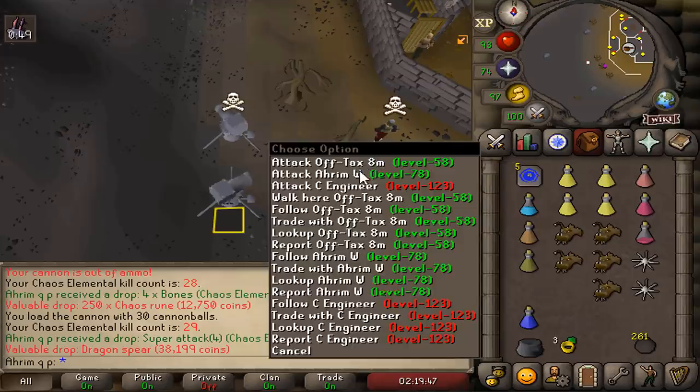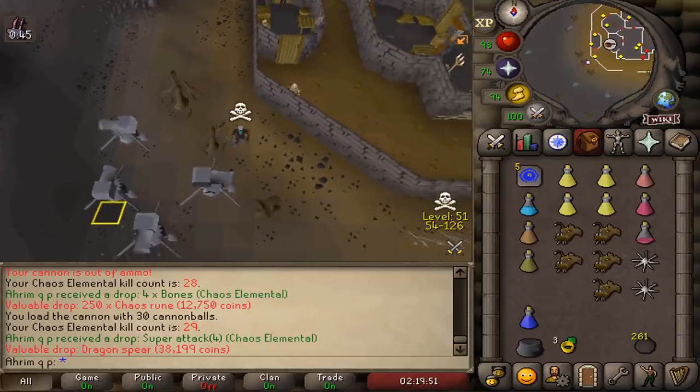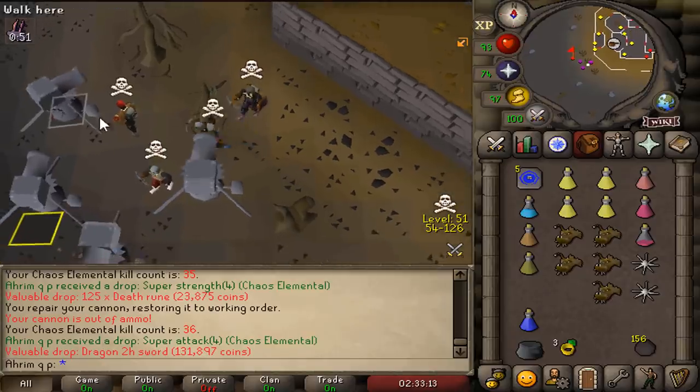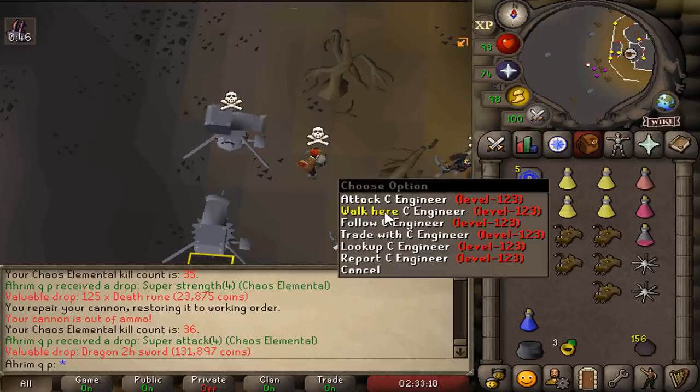After defeating the first PKer we encountered, we got back to PVMing and got ourselves a dragon spear. Our first actual unique item — a dragon 2H. Sadly, it's the bad unique item, drop rate 1 in 128, worth 131k.